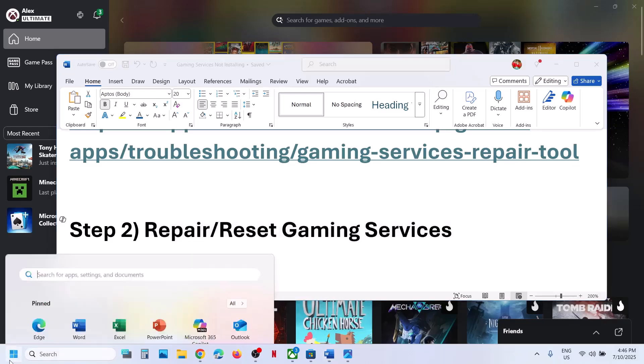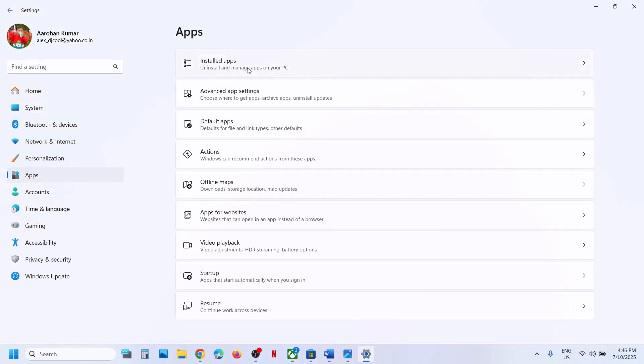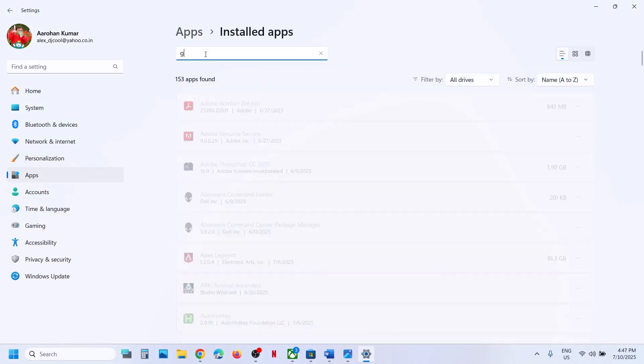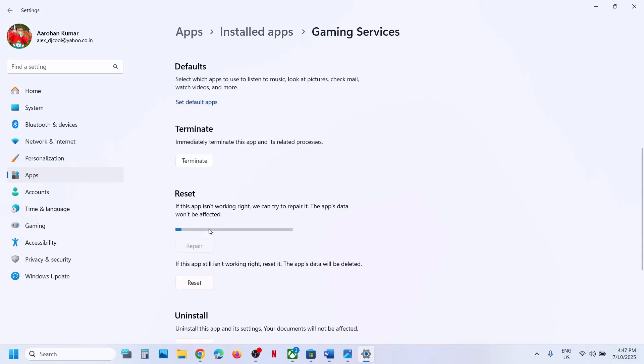The next step is to repair or reset Gaming Services. Go to Windows Settings, then go to Apps, then Installed Apps. Search for 'Gaming Services'. Once you find it, click the three dots and go to Advanced Options. Scroll down and you will see the Repair option — hit Repair.